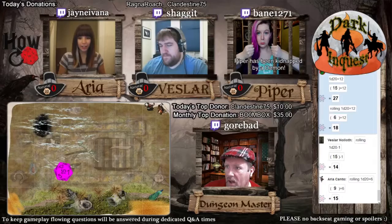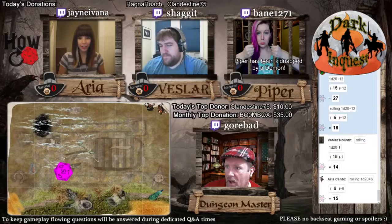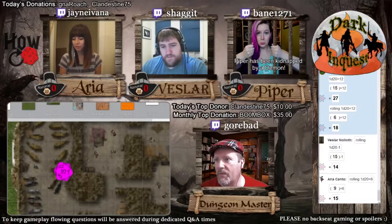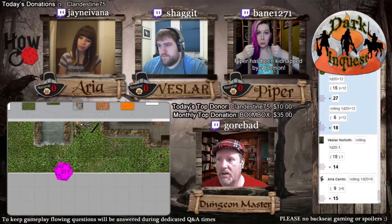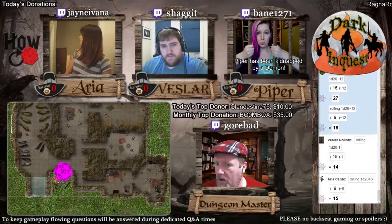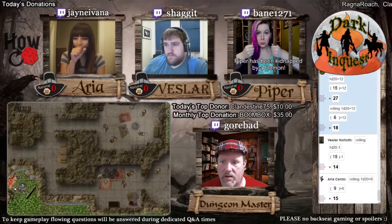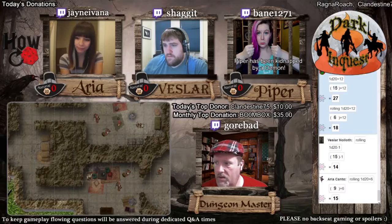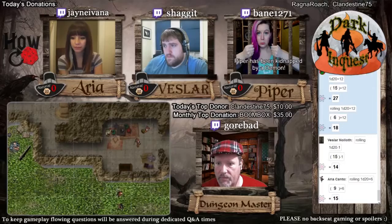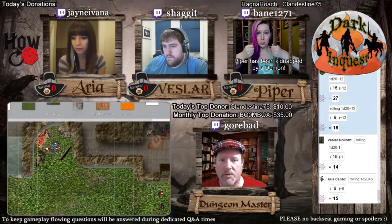Players confirm they're on the lagoon map, then the grotto map. The DM notes a resizing is needed before switching maps since the scales are different, moves a die out of the way, zooms in, and repositions the player tokens on the new map.